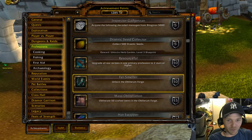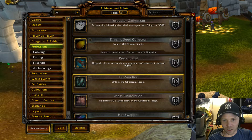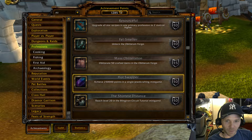There's an Obliterum Forge being used to break down craftables and use the materials to upgrade your crafted gear — bringing it up from around item level 805 into the 850 range. The Obliterum Forge works across all recipes; even flasks can be broken down there, which sounds really cool.